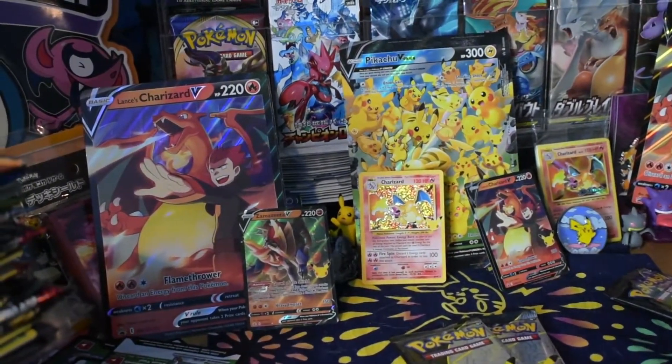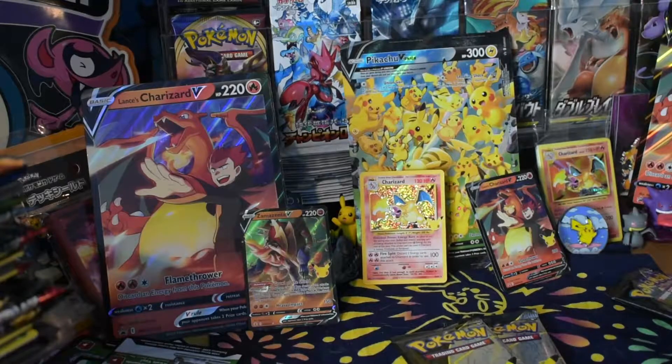Now, the only card I would love to pull besides our boy Charizard is the Umbreon Gold Star — he looks really cool. But besides that, our main search is over. Our main search is done.